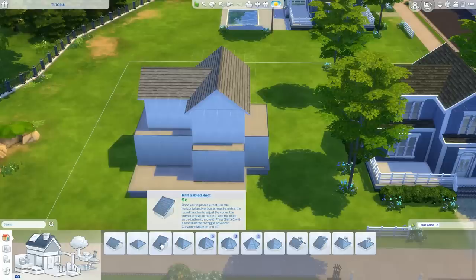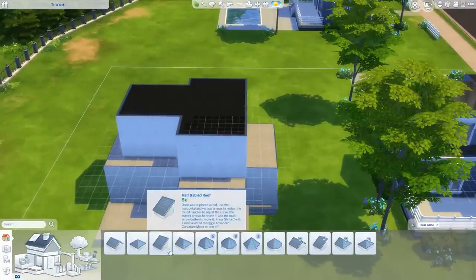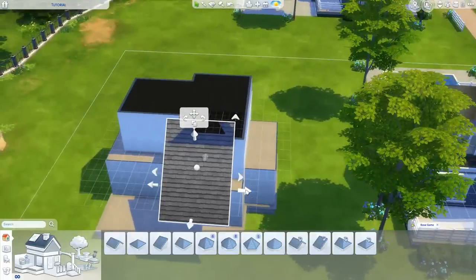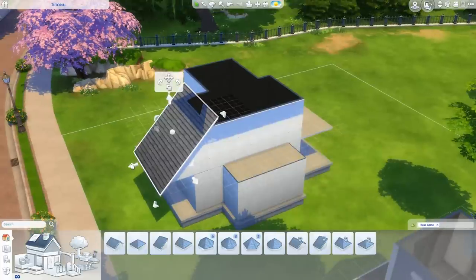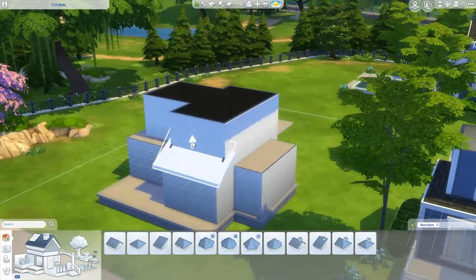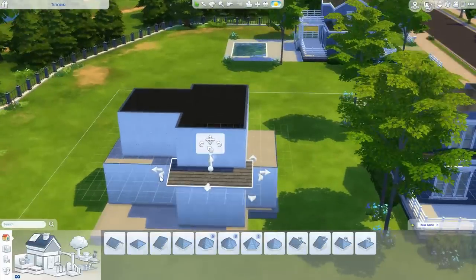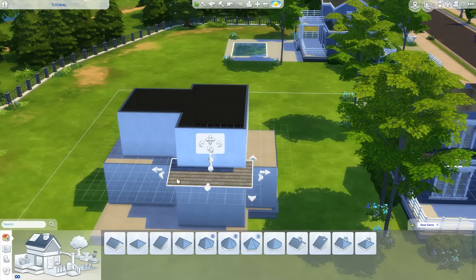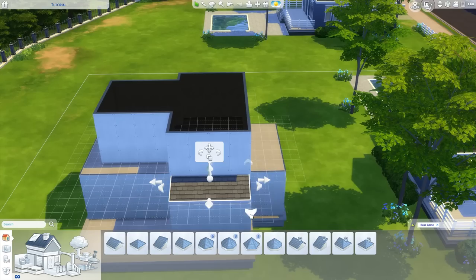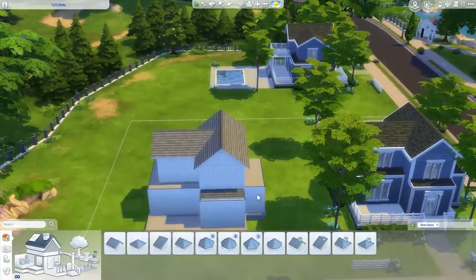Next I'm using the half gabled roof at the front of the house. Go down to ground level so you have the grid - it's much easier to place. Put it down here; it looks massive right now but we'll fix that. Make it the right width of the house, then pull it in so it's only one little square wide in this direction, and bring it down too. There are also small arrows on the side that change the length of the overhang - I'm going to minimize those.